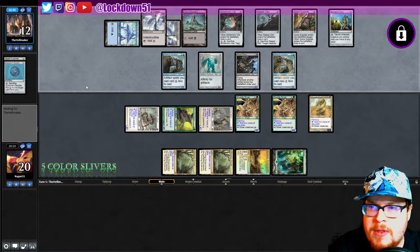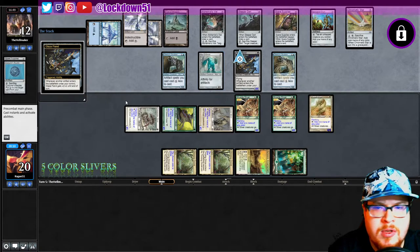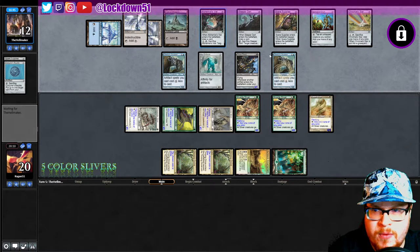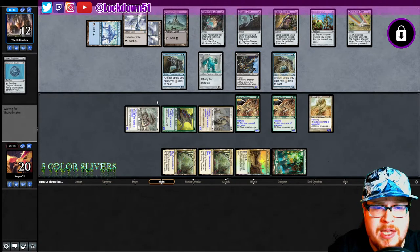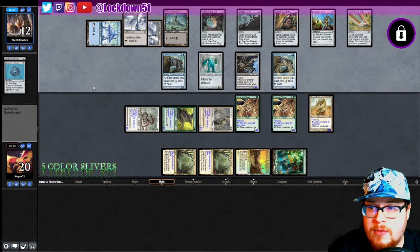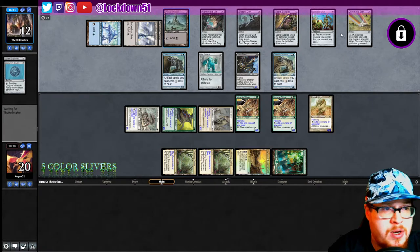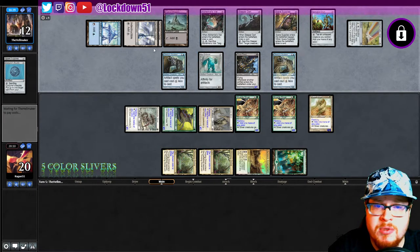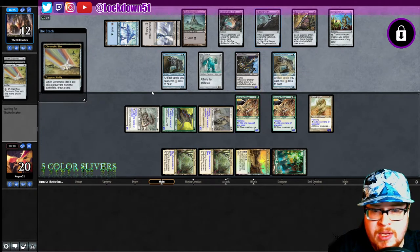They're cracking artifacts and dumping, getting another Chromatic — cool. Pumping up Glaze Fiend like crazy. They might be going for a weird cycle combo with Glaze Fiend, which we couldn't really stop. We don't have the means to stop it right now unfortunately, so if they can do it, kudos. It might be tricky because they really have to not lose their tempo — if they do they die.